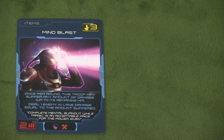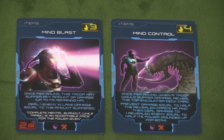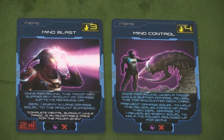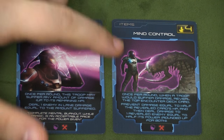Then we have the Psychogenics expansion. This expansion brings Psychogenic cards, which you can see because they have a purple icon at the bottom. These are equipment cards — each trooper can only have one Psychogenic card, and they can't be removed or traded from a troop once equipped. You also have the Psychogenics Lab, which is a new base type you can operate. We have the Mind Blast, which I like a lot. The troop can take any number of damage once per round, and then one enemy takes that much damage back. Near the end of the game when you have huge enemies attacking, this might be the thing that wins it for you.